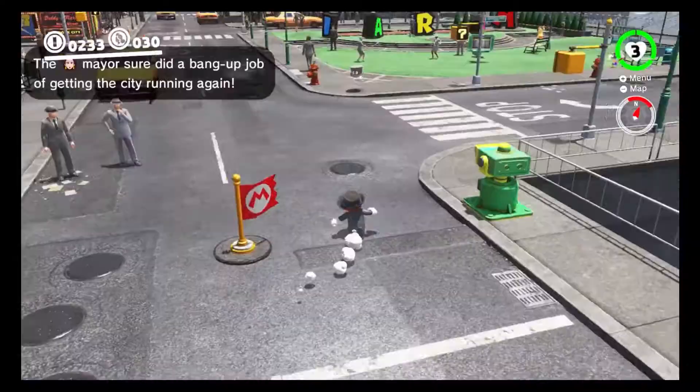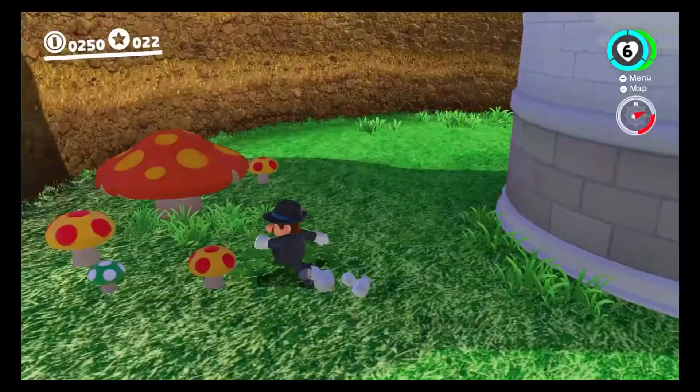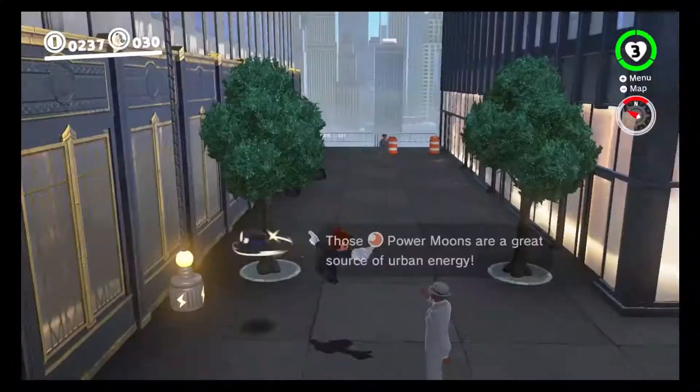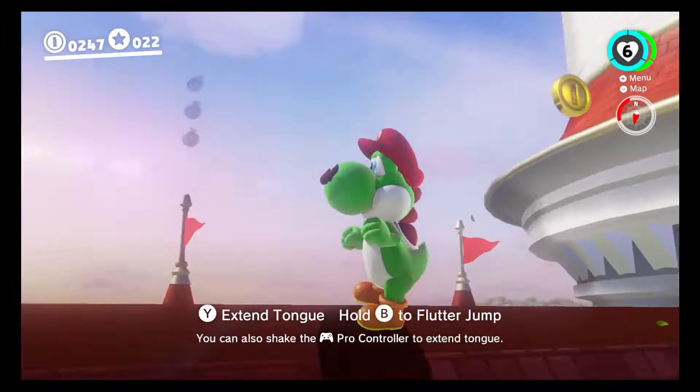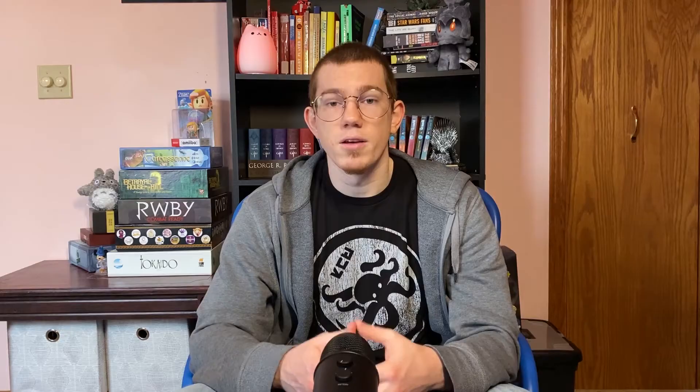In Super Mario Odyssey, players were presented with a smorgasbord of different movement options. As regular Mario, players can run, jump, backflip, roll, wall jump, or even use their hat as a platform to reach difficult areas. And that's without even getting into all the creatures and objects that Mario can possess in this game, which added dozens of different options to his movement repertoire.